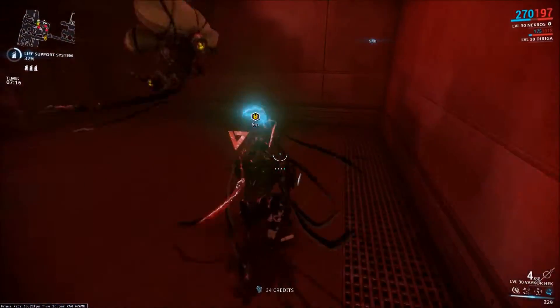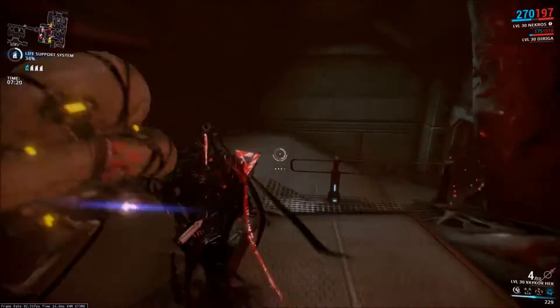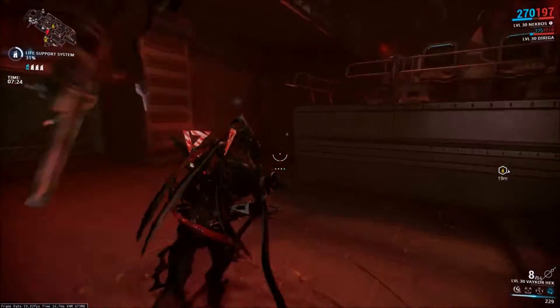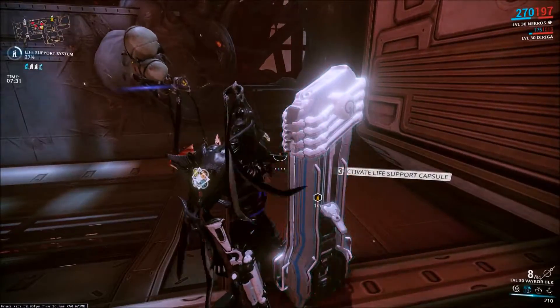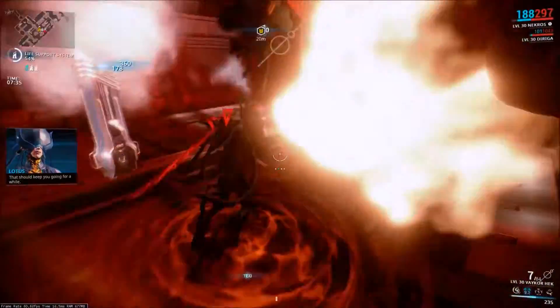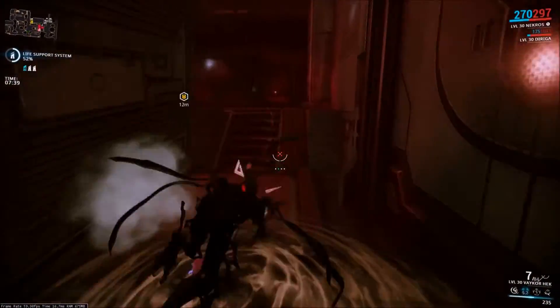The differences between the Vauban Hek and the regular Hek are numerous. The Vauban Hek has a slightly higher crit chance — 25% versus 10% — which means we're going to crit build this, but that's later on. It also has a larger magazine size: eight rounds as opposed to four rounds on a regular Hek.